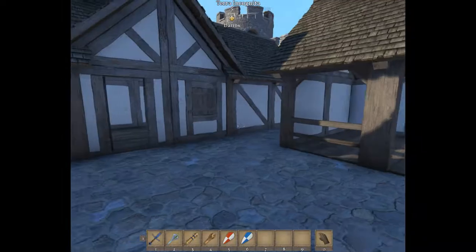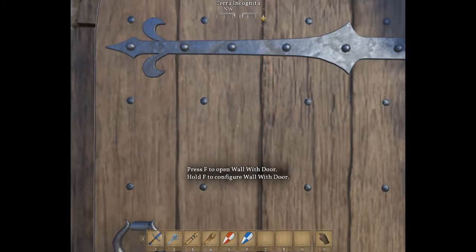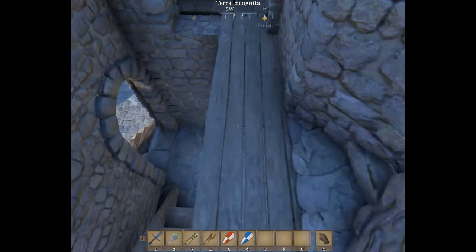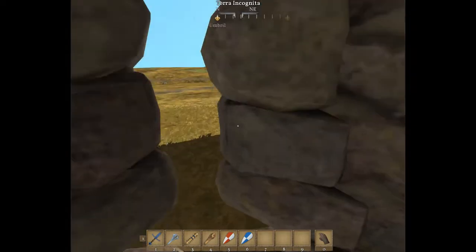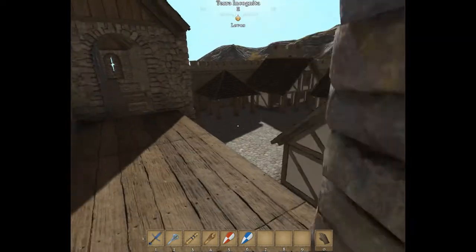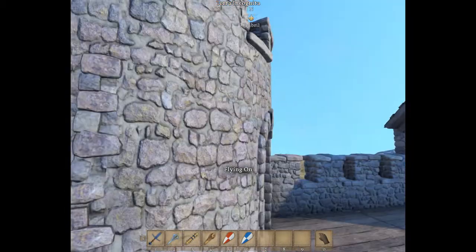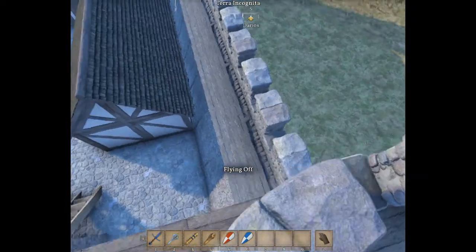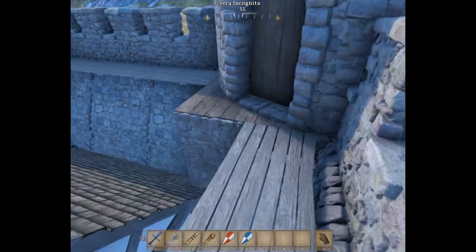There's a nice little area inside here. I think this is meant to be a stable — which, if this game ever gets horses, please developers, please do that — that would be really good. There's a wall walk and arrow slits up here. It looks like there might be a spot to get up to, but I'm not sure I can access it — that would be a nice little lookout area.